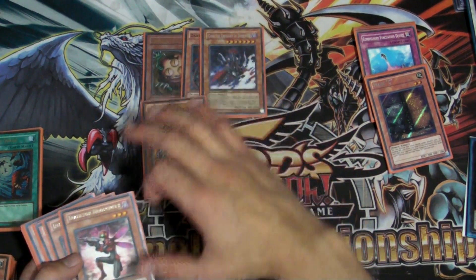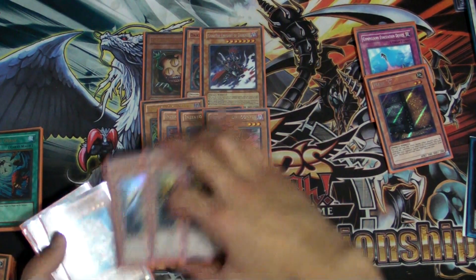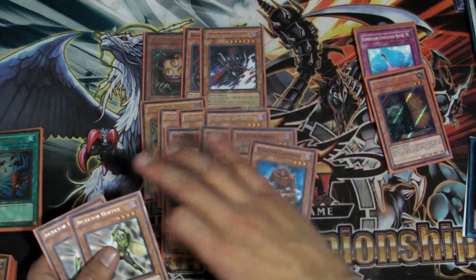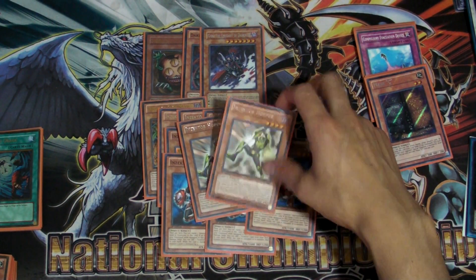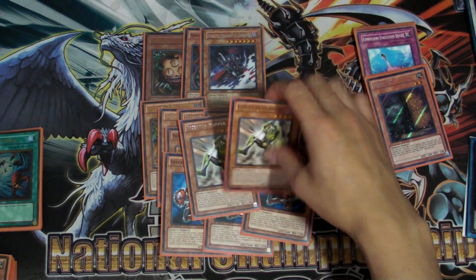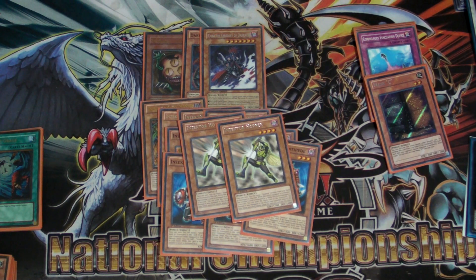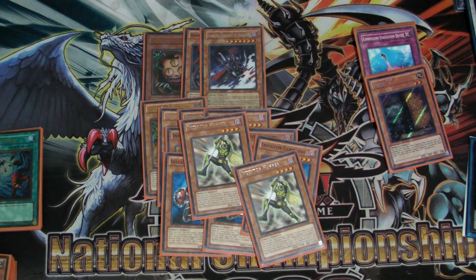Now on to the Inzektors: playing one Gigamantis, three Dragonfly, three Hornet, and three Centipede — pretty standard — and then two Hoppers. Surprisingly, I never summoned Hopper one time the entire time I was playing at Regionals. This card came out zero times. I mean, I equipped it most of the time and it did help — it netted the quick advantage that Inzektors can use by equipping Hopper first turn and going off from there.